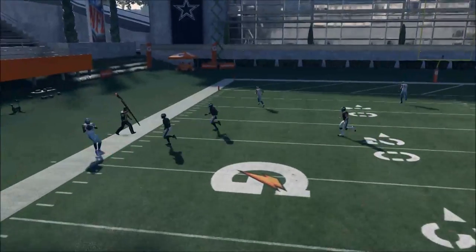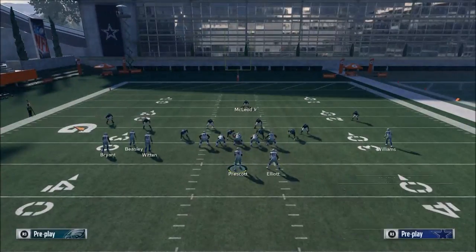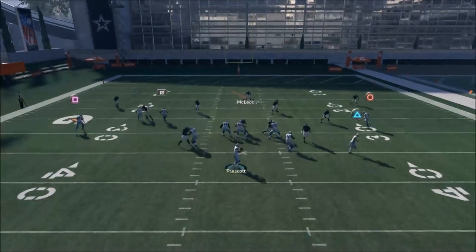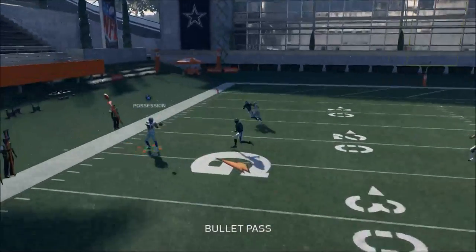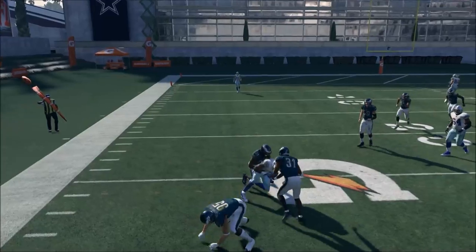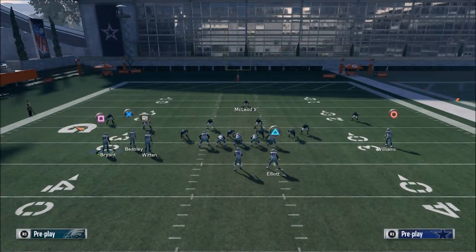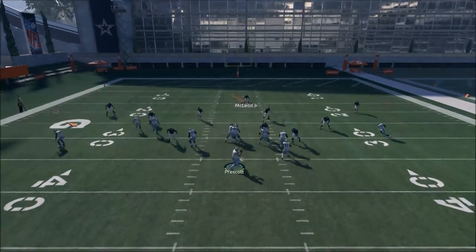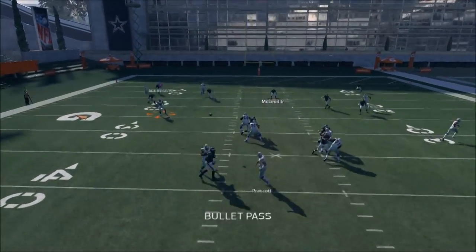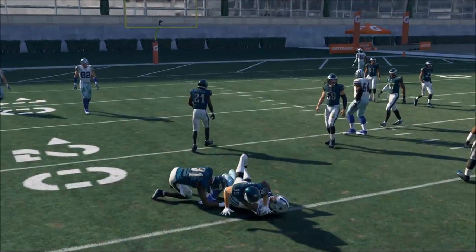If you get the timing right, you can really get it. You want to pass it up and it's going to be either a possession or a RAC catch depending on your situation and how close you are on the sideline. You can do that as well. Another thing you could do with Dez is leave him on his standard spot route and he's going to be wide open too. So there's really an infinite amount of possibilities you could do with that.